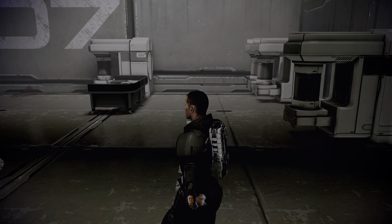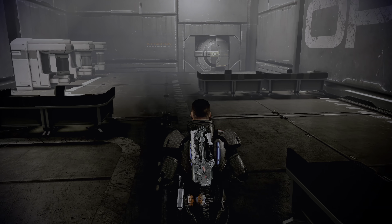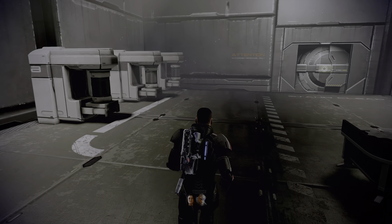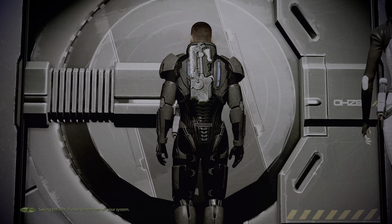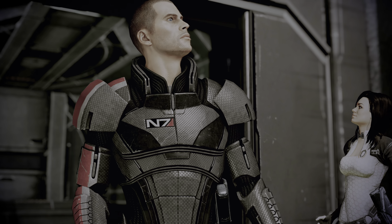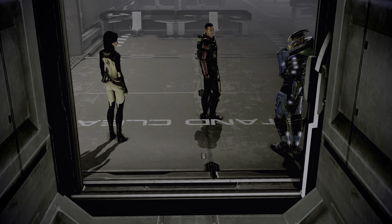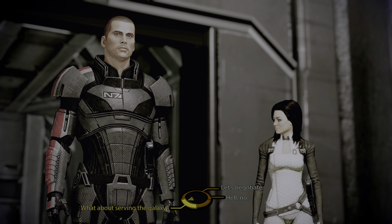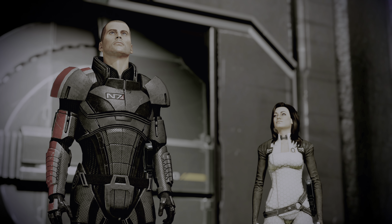Out-processing is through the door on the far side of the room. My apologies, Shepard — you're more valuable as a prisoner than a customer. Drop your weapons and proceed into this open cell. You will not be harmed. You talked up your noble intentions with this prison, but it turns out you're a criminal like the rest.